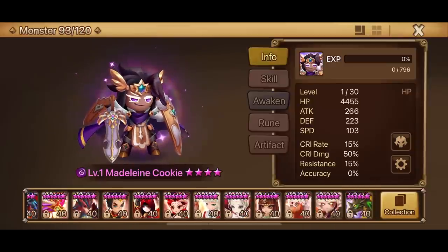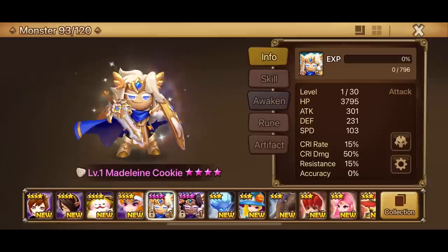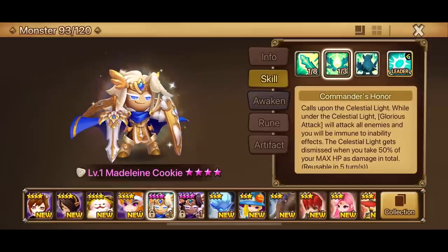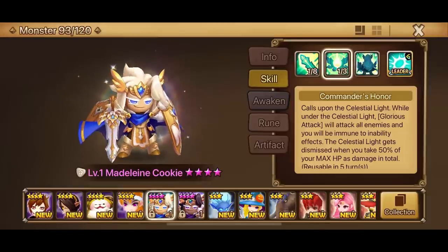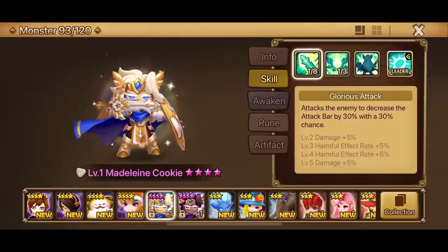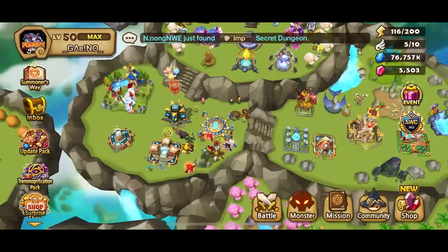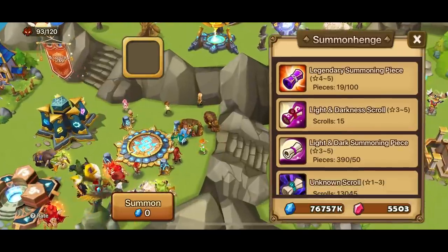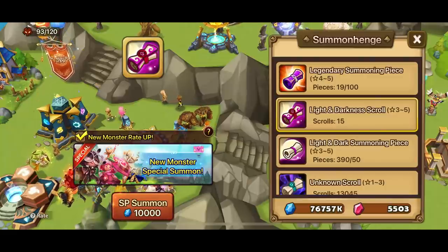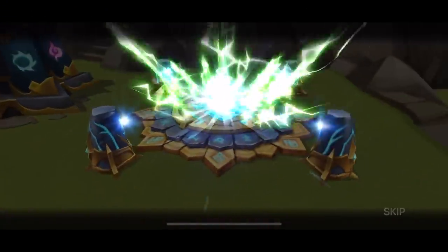Light and dark luck is on our side — what are the odds of getting these guys? This dark one looks badass — he silences every turn, kind of like Kumar. You can CC someone and then bring in your main damage dealer, while with that S2 you keep doing AOEs. The Monster Special Summon is ending soon — let's summon our LD scrolls.